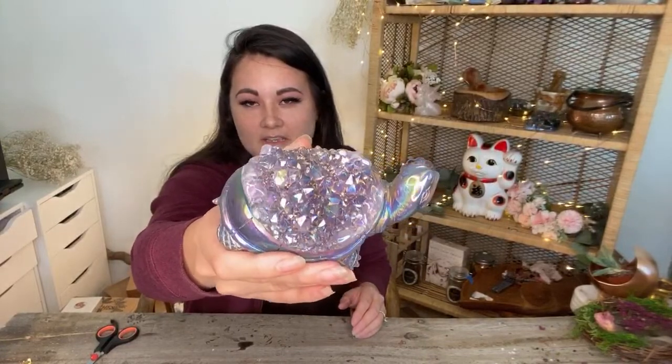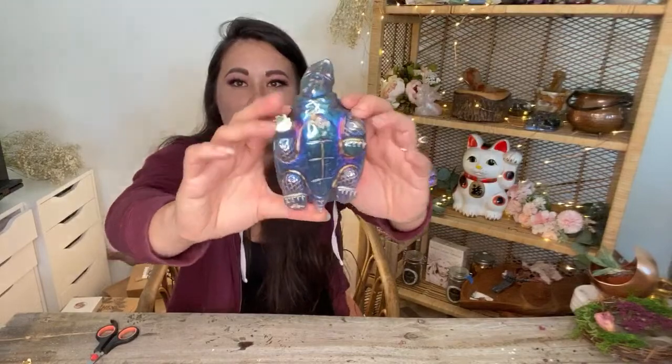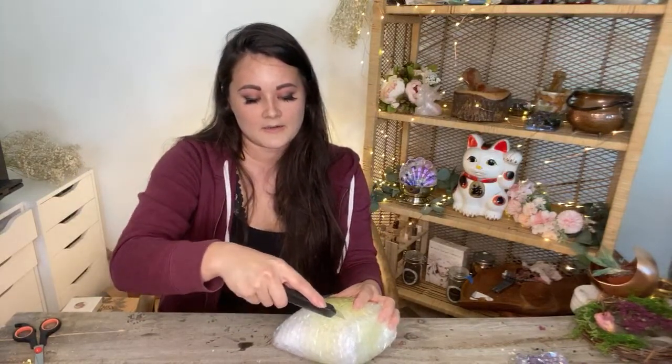I'm so excited to finally be able to see these in person. I love it — super cute. I honestly love the aura on amethyst, like the drizzy sparkly bits because it just makes it so pretty. He is beautiful — look at him! I was so excited to get some tortoises in because I love carvings that can look kind of realistic, where the animals are actually small enough to be that small.